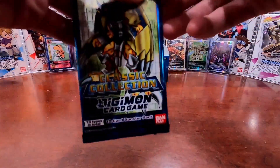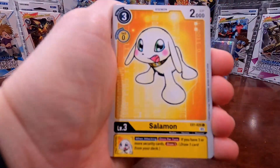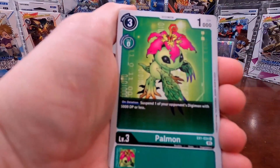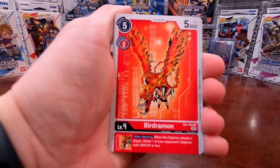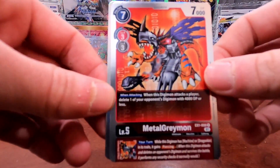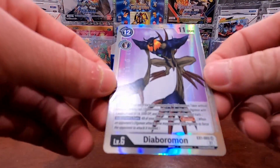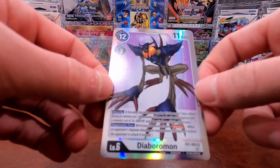One pack left in this video — pack number six. Cards: Salamon, Gorillamon, Zudomon, Angemon, Palmon, Agumon, Tapirmon, Kabuterimon, Birdmon, Magnemon. First rare is MetalGreymon — I think this is our third one. Second rare is Diaboromon super rare! Let's go! This is the first white Digimon card from this set that we've pulled — we've pulled white option cards before, but this is the first white Digimon.